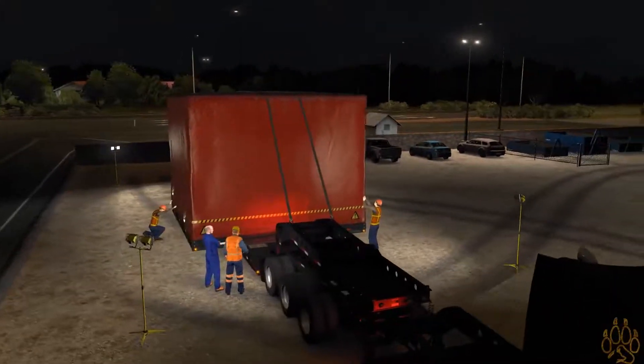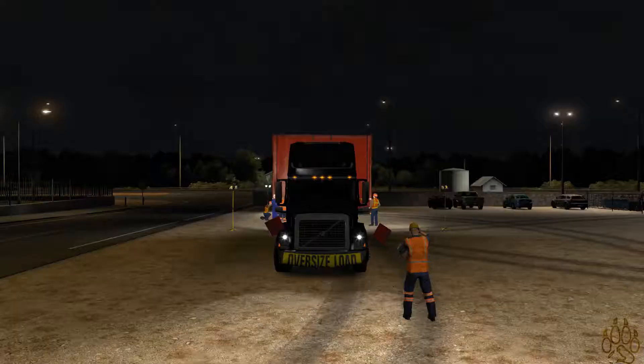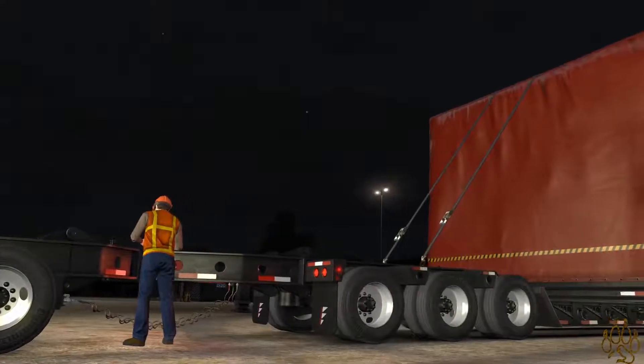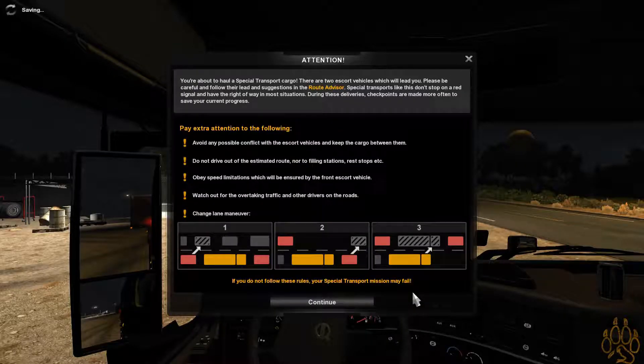Look at this everybody — I've only seen one video of this so far. I didn't know they give you all these cinematic shots going on. Man, I'm nervous now. This is loading the route — we get a police escort. You're about to haul special transport cargo. There are two escort vehicles which will lead you. Please be careful and follow their lead. Special transports don't stop on a red signal and have the right of way in most situations. Checkpoints are made more often to save your progress.